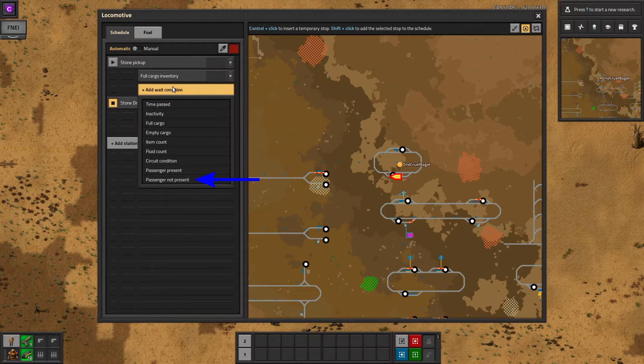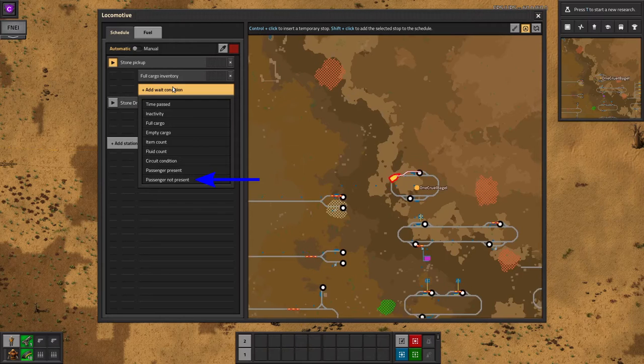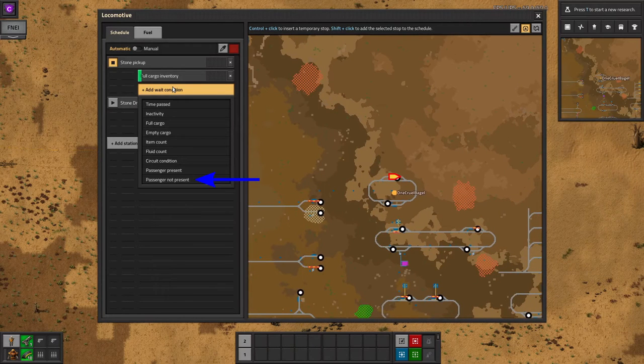Passenger present or not present allows you to tell a train to wait in a station until a player gets in or gets out. This is useful when you're using a train to transport your character a long distance and don't want to have to watch the train travelling. It means you can be sure that it won't leave until you're ready for it to.